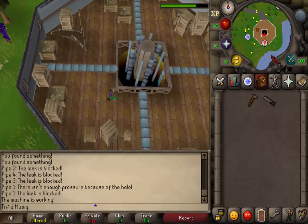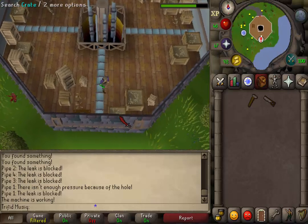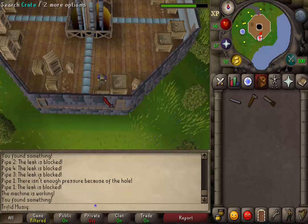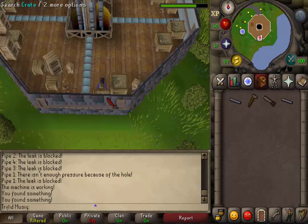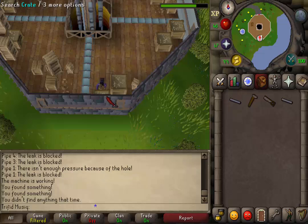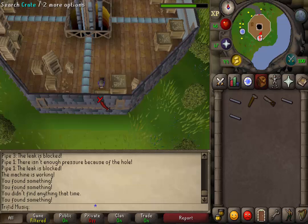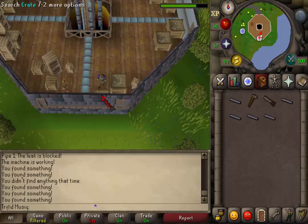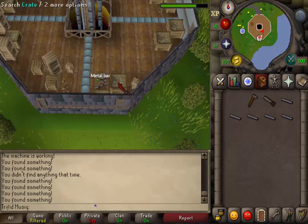Downstairs let's go to the southern wall. We will find 2 boxes and we will need to search both of them. We will need to have 4 binding fluids and 5 metal sheets. So let's keep searching these crates for 4 binding fluids and 5 metal sheets.